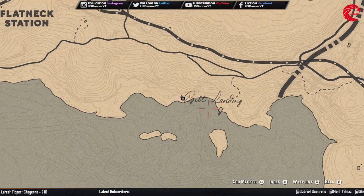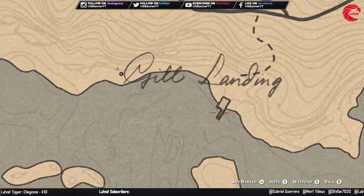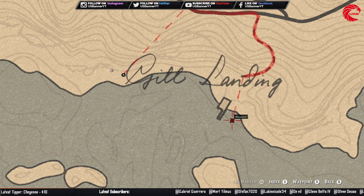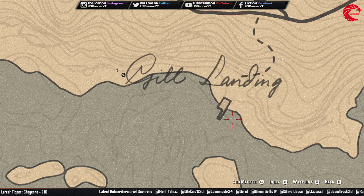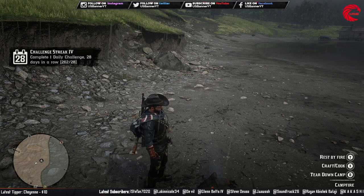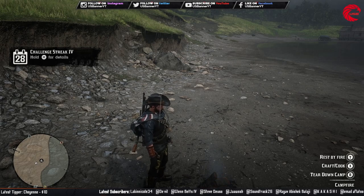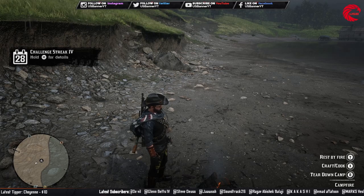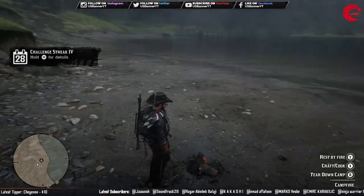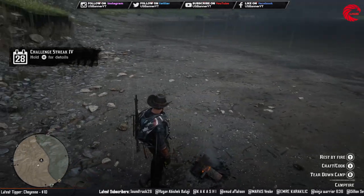So all you have to do: come over here to this location, stand here and start fishing on the right side for the redfin or the channel pickerel. After you get them, break them down and you will get the flaky fish. Then cook them with thyme, oregano, or wild mint, and you will get the seasoned flaky fish for your daily challenge.